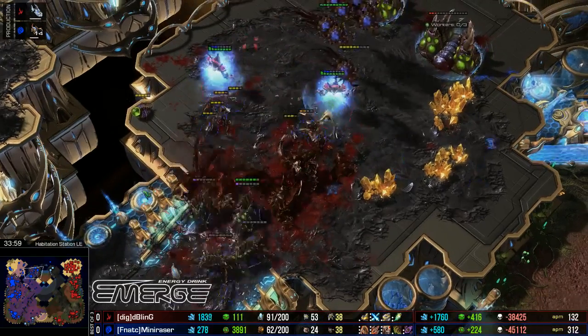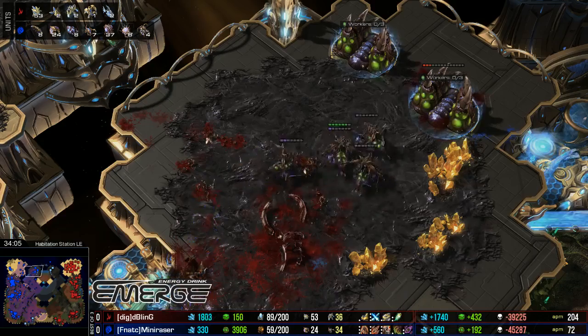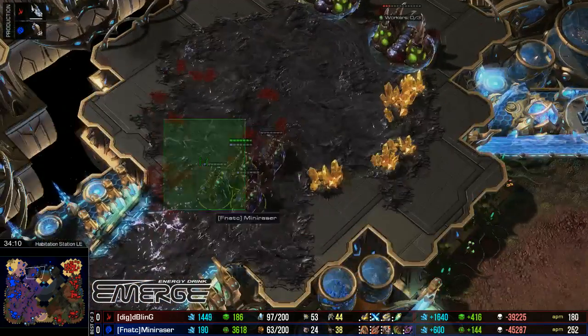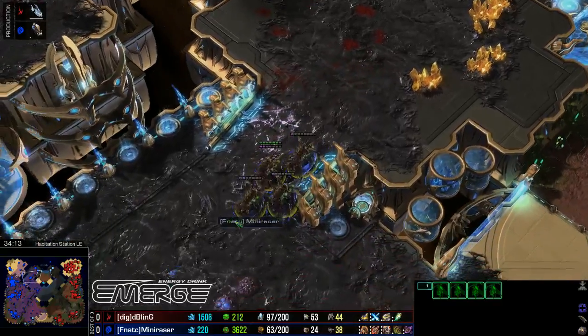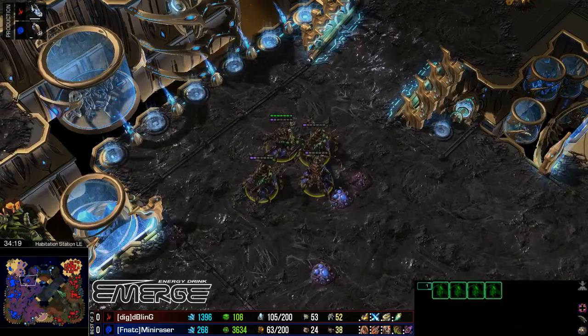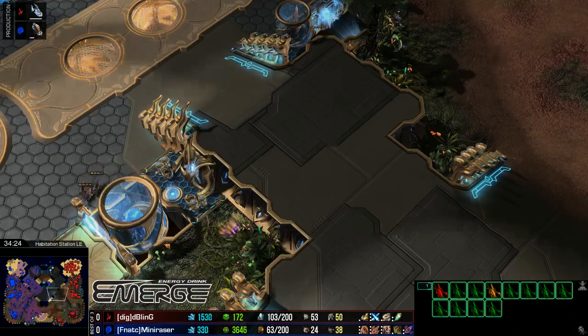A lot of units are going down for Bling, but Mini Razor likewise losing a lot. All of the Archons are going to fall, but all of the Ultralisks also died. That is just so much stuff down — it's going to be ridiculously hard for either player to remake much at all, because Bling is short on gas and Mini Razor is short on minerals.